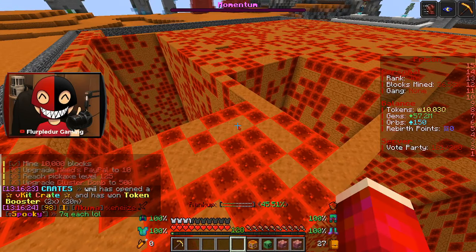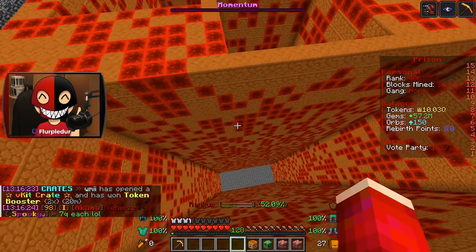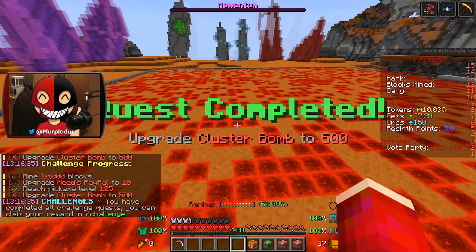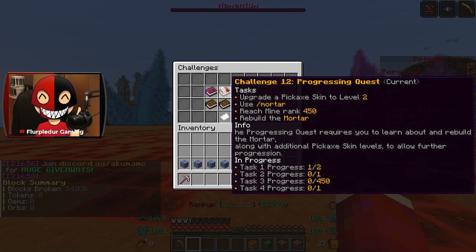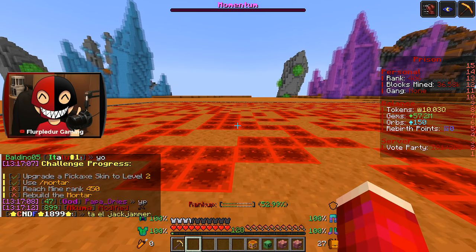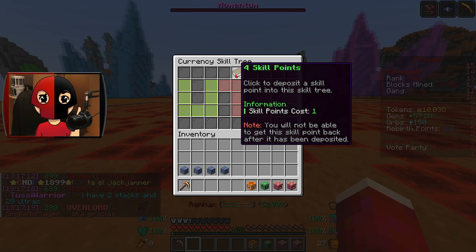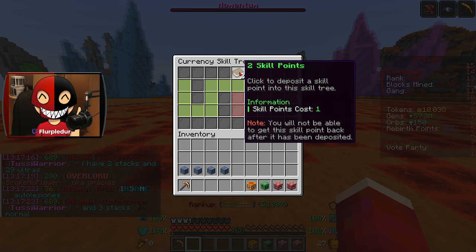I am slamming through these but I have a feeling I'm gonna run into a wall very soon — in fact I'm feeling it's gonna be the next one. Here's the wall, guys: I've done everything but rank 450 and mortar. I can do slash mortar but I can't rebuild the mortar, so there's the wall. I had a feeling it was coming. We've got our work cut out for us, but I've got four skill points to do it.